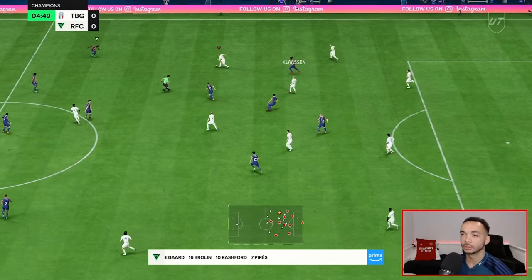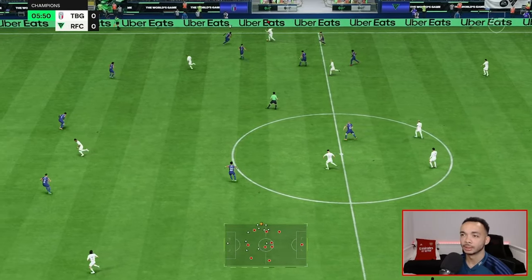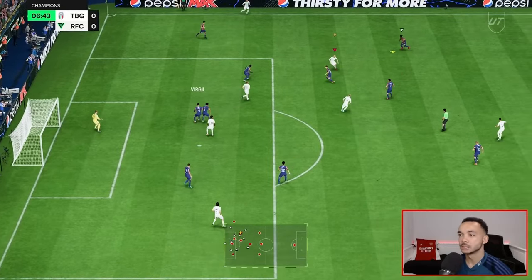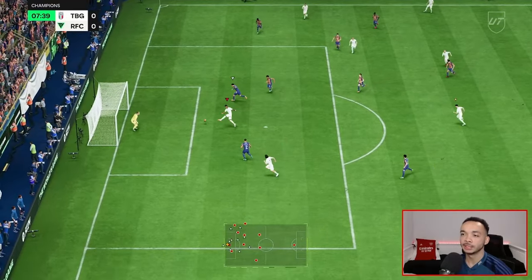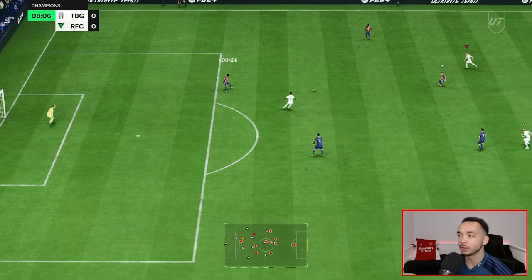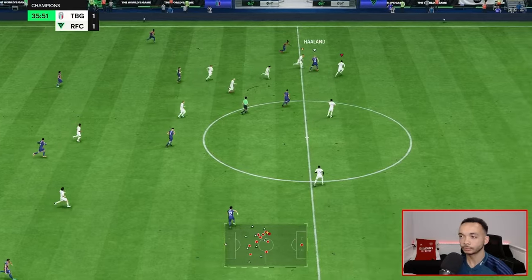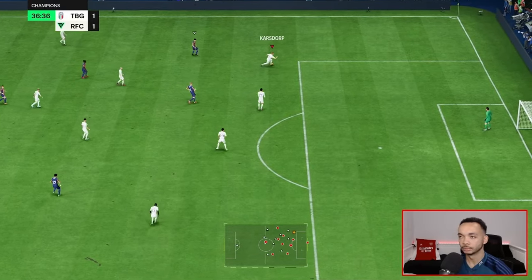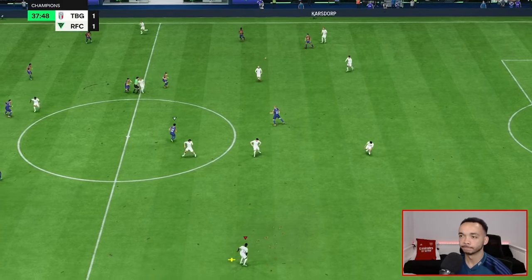Great tackle there on Son. Nice left stick actually. Can we get into a crossing position? We might be able to - whips it in. Unlucky. Can we get another one in? That's crazy. Rashford, I know you're out of form bro, but what's going on? It was the three-star weak foot - we'll put it down to that. That was a fantastic cross though. Karsdorp, get back - you did well there. Bit of a loose ball roll but it's away. Nice switch.